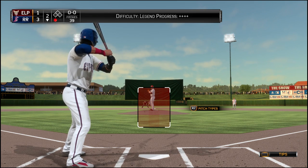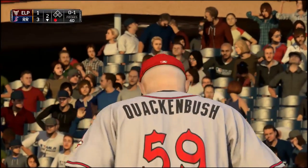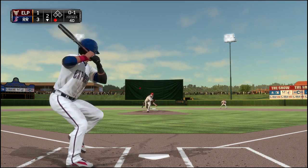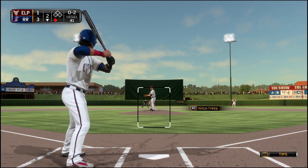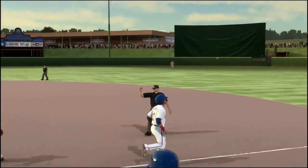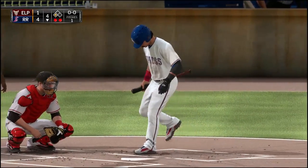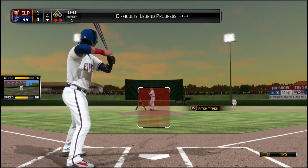We've got a three to one lead here in the bottom of the second, so we're in good shape. We've just got to continue getting those hits. This guy loves throwing curveballs — I just cannot hit curveballs in this game. He threw one pretty much right over the plate, a meatball, and I couldn't get a piece of it. Then he leaves another one a little inside and I foul it away. Down 0-2 in the count, we try to avoid a strikeout and end up grounding out to the third baseman — an easy play for him.